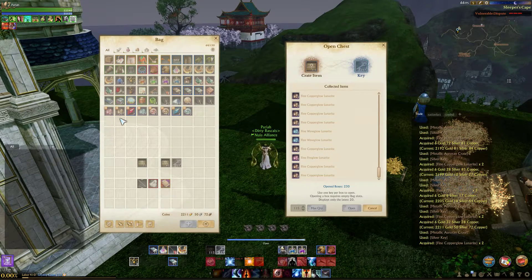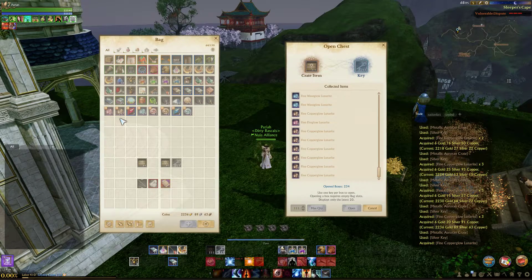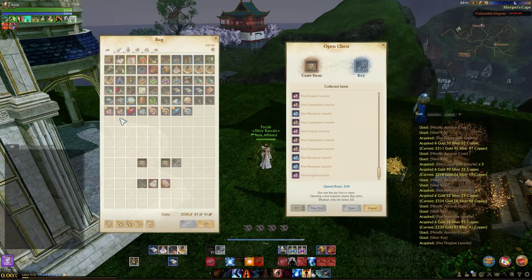I farmed these 12,014 mobs just to give you guys an idea of how much you would actually have to farm, kill-wise, to get the metallic crates and what the lunarite rate you get from them is. How much did I spend on keys? I spent about 4,000 gold — I should have calculated it, but I crafted and bought a lot of keys. About 4,000 gold just to get all the keys that I needed.